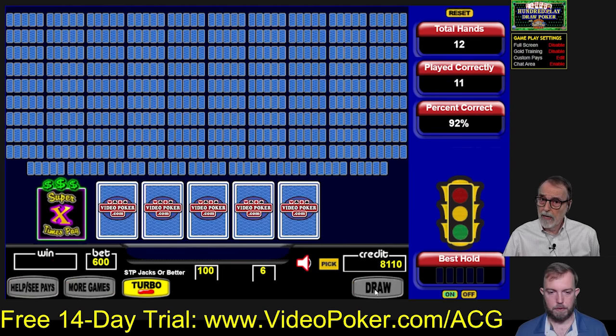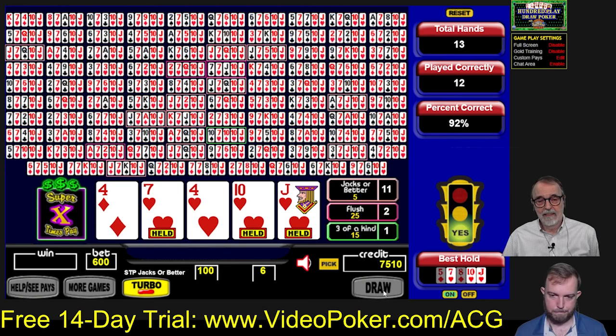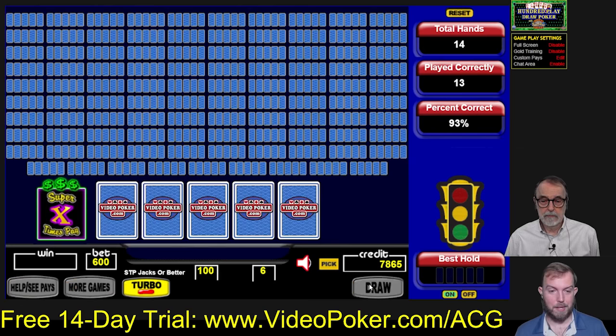You need a bigger bankroll with high-volatility games because you could get wiped out if you go a long time without any of those bigger-paying hands. Look at that — four aces on the third hand! Where was your double-double bonus? It was with a kicker — a four — you could have been rich. I could have been somebody if we were playing triple-double bonus.